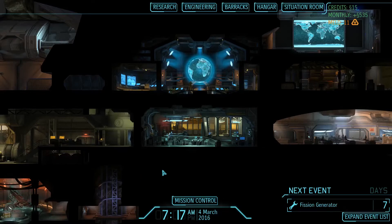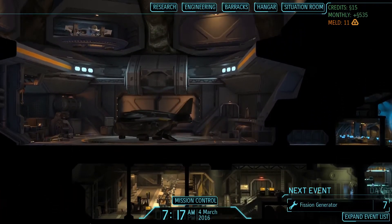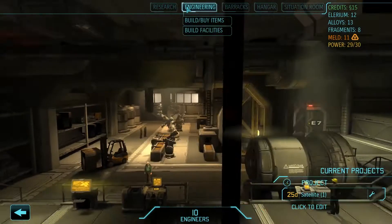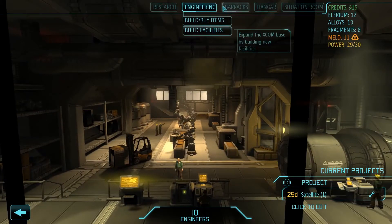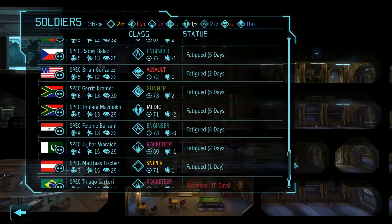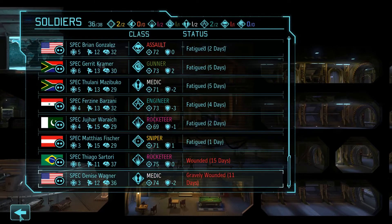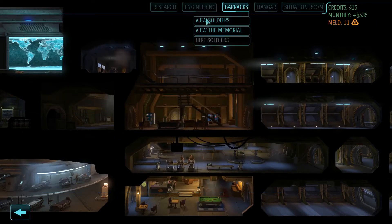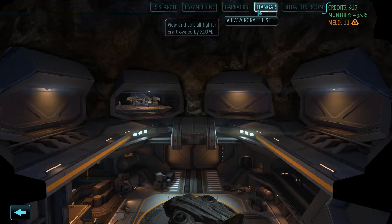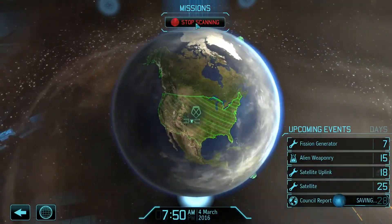Hey everybody, Asher here, back with more XCOM: The Long War. Right now we have our research going for 15 days, our satellite build going for 25 days, we have a bunch of soldiers ready to be active, and most of our upgraded units are fatigued or wounded. So maybe if we don't get a new mission within the next few days — even our hangar is down for a bit. Hopefully the aliens don't show up right now. Let's scan for activity.